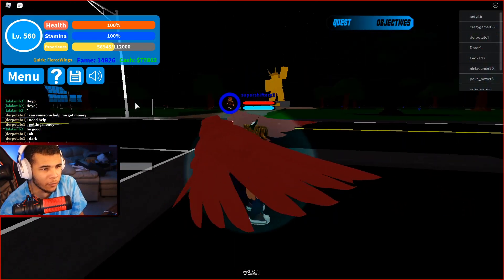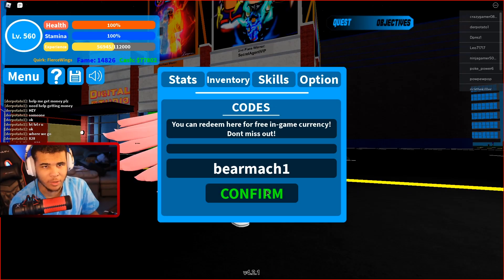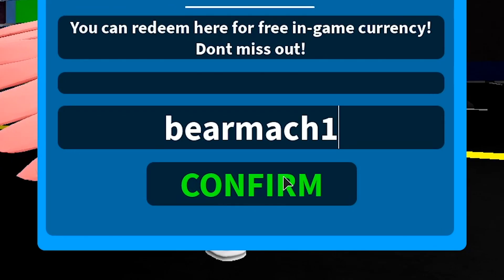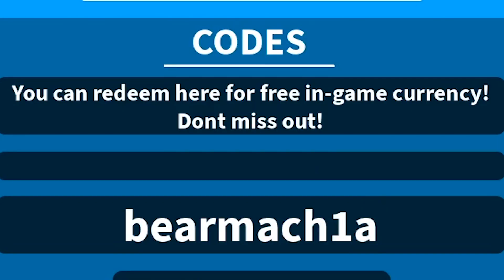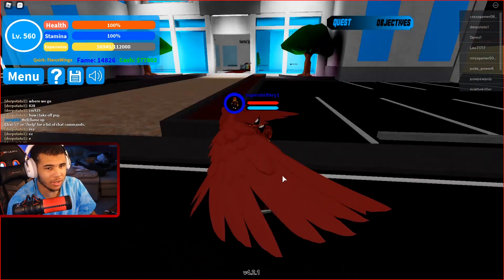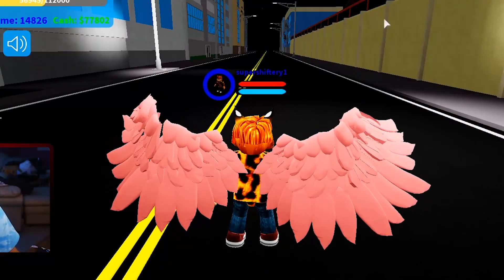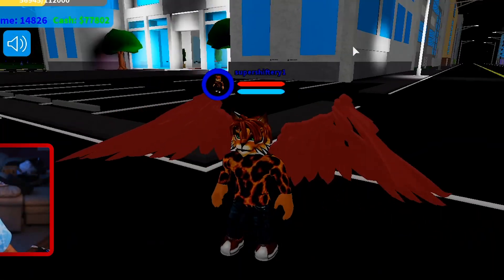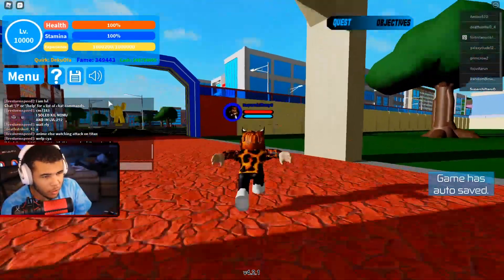We got one more code for you guys, so definitely stick around. For our next code, we actually have a Roblox YouTuber that's actually my friend — it's Beer. He actually requested in the Boku no Roblox Discord that he can get his own code, and it's actually BeerMachia. So go ahead and put it in exactly like this: Beer, then M-A-C-H-1, then an A. Press confirm for another 25,000 cash. They had to go ahead and do something to my account — I feel like they're messing with me for sure.